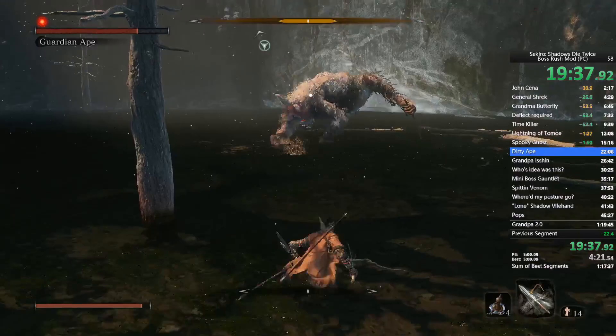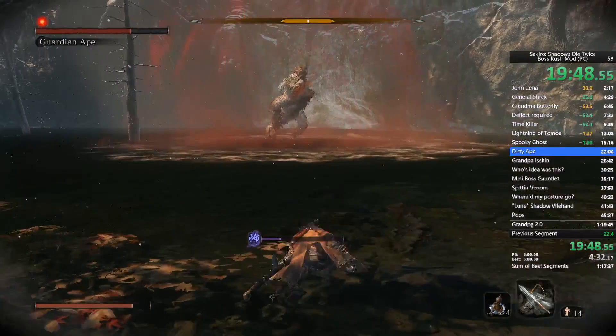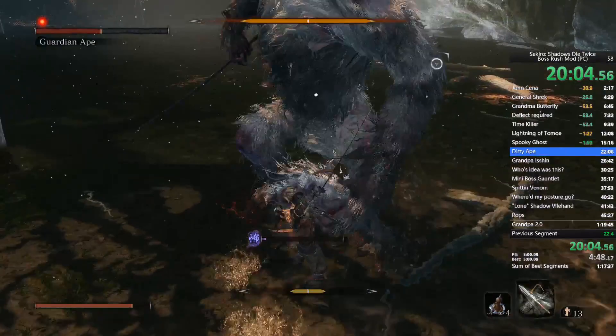This is a no-cheese strat for bosses — so no snap seeds on Corrupted Monk, that type of thing. We do use some cheese strats but they're ones that are meant to be used — or I guess things that someone could figure out on a first playthrough.